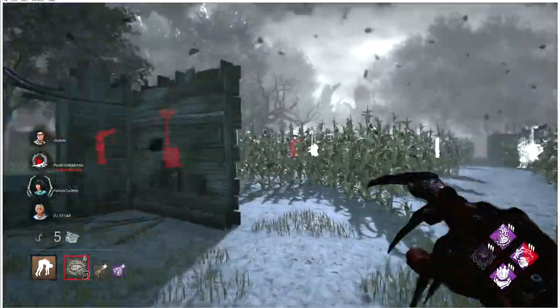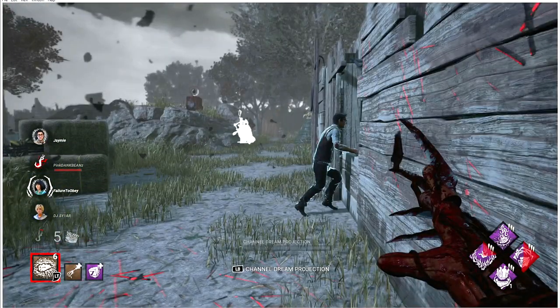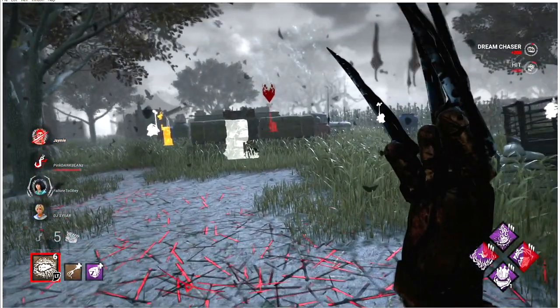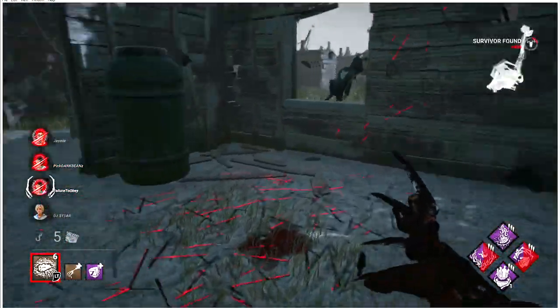In a tournament setting or high MMR you have to focus your attention on one survivor if you feel like they're going to do a lot of gens fast. Now I'm here with Dwight — he's going to vault this window and I'm going to attempt the melee. Usually when they do this I get the hit, so you have to attempt everything you can. We get the hit on him. I turn around looking back toward the hook for anyone coming to save, and we see someone — we get the hit on her and continue the chase.